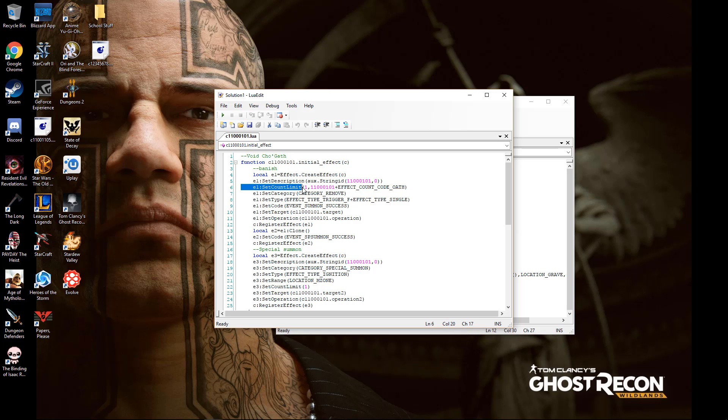Then set count limit — this means how many times an effect can be used. If you simply have one here and leave all this other stuff out, it means it's a soft once per turn. So that means it can be used once per card, per the times it's on the field — something like Stratos. Every time it's summoned, you can use the effect again and again.